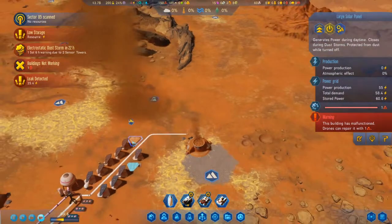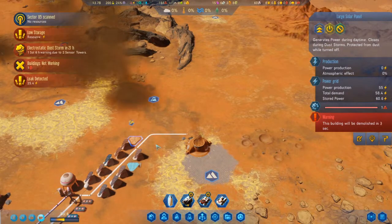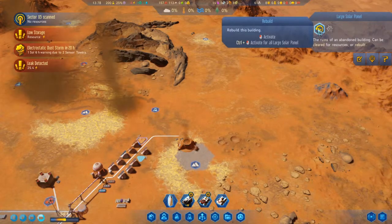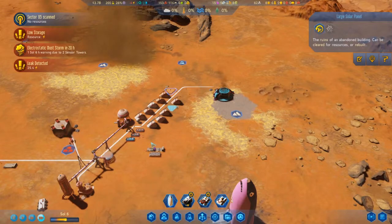We lost this solar panel due to the dust devil. I think I should salvage it instead of trying to repair it, because it's probably going to get hit again. And I can't clear it right now because I don't have decommission protocol yet.